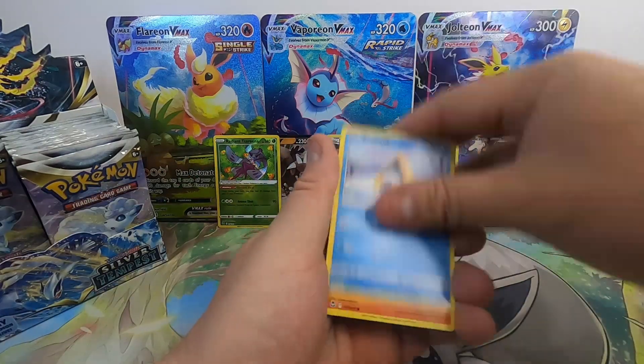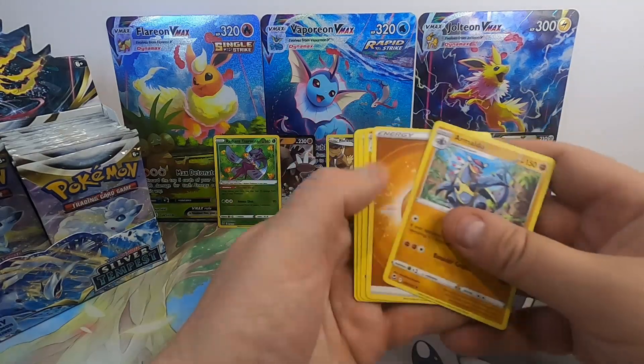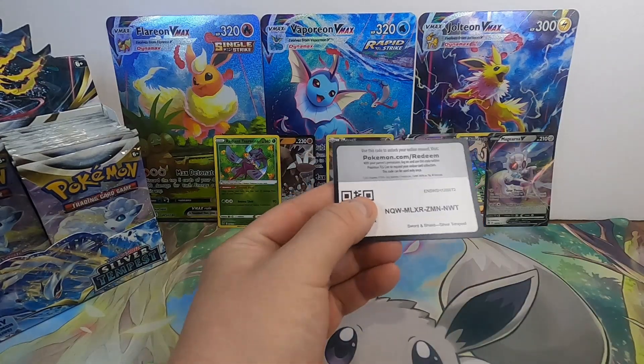Veldum, Stunfisk, Snorunt, Vulpix, Fletchling, Brandon Reverse into a Maldo non-holo.